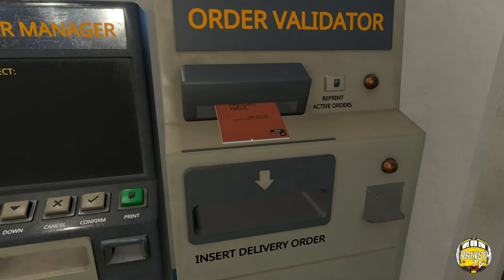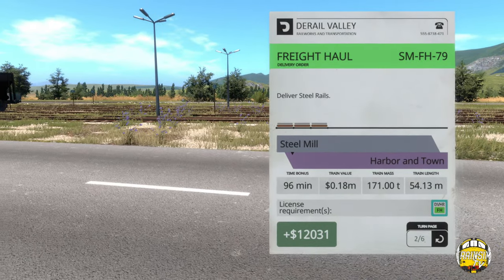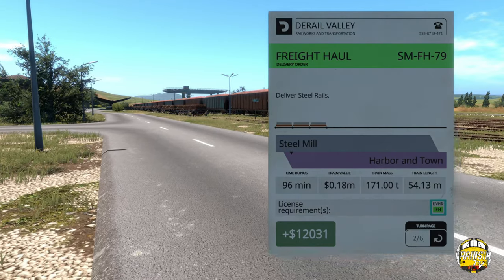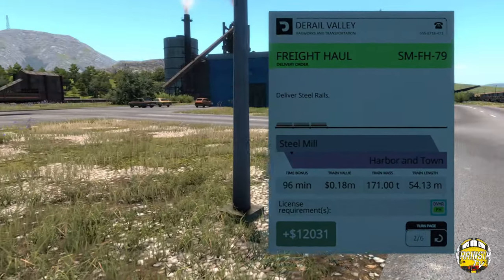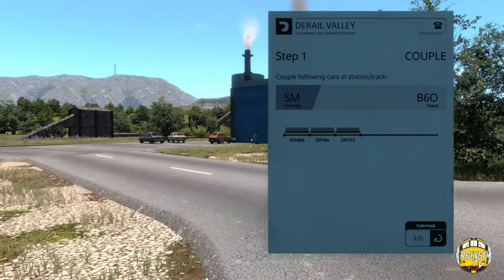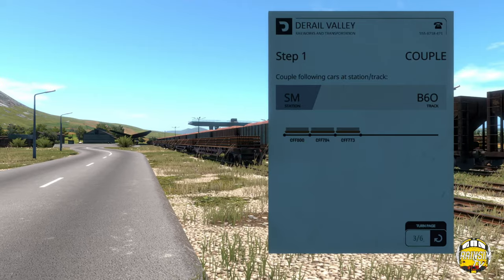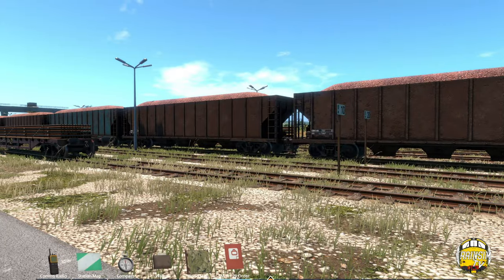So our order is to deliver steel rail. The time bonus is 96 minutes, the train value is 0.18 million, the train mass is 171 tons and the length is 54 meters. We'll get 12,000 for this if we can do it without causing chaos. The cars are on track B60 - we've got CFF 800, CFF 784, CFF 773 - three steel rail cars to collect.